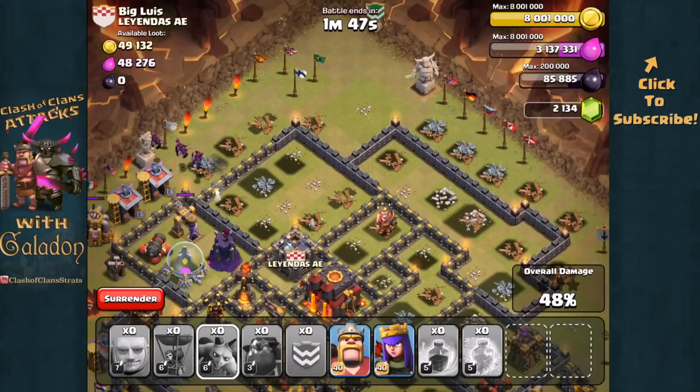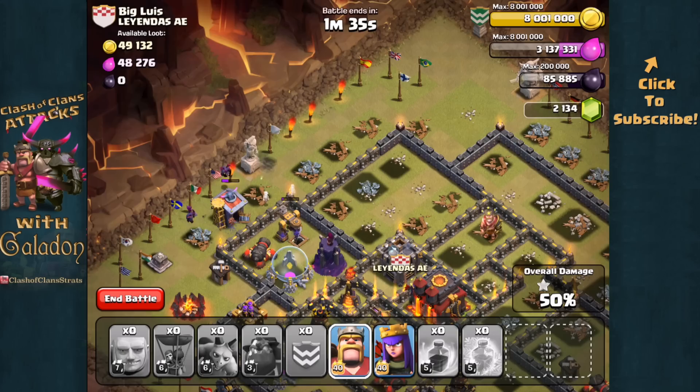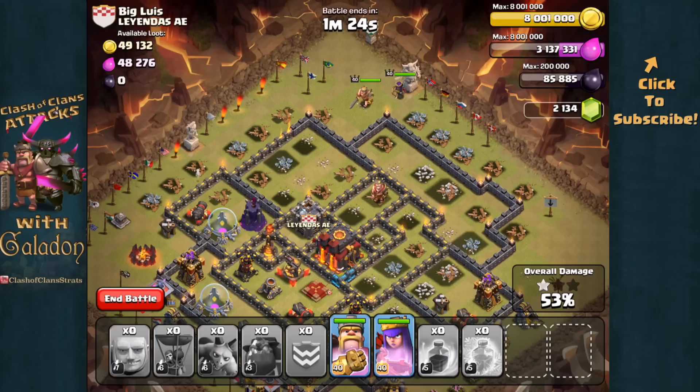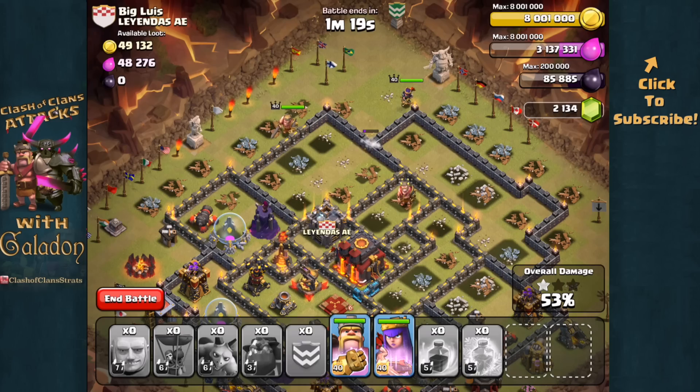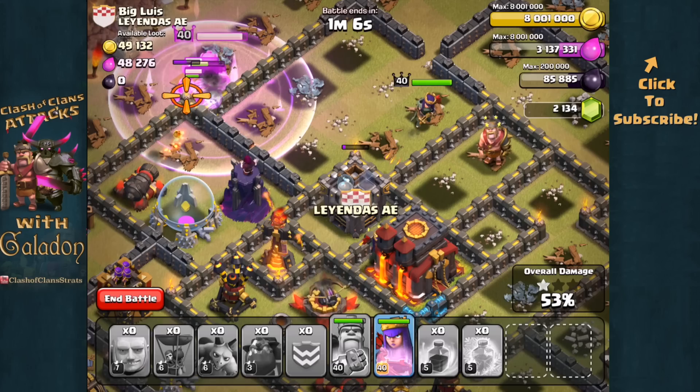We're going to get ready with the heroes and bring them in after the town hall. 49% — come on, let's get 50. There — okay, so we got 50%, we can breathe easy. Let's focus on the town hall. One of the infernos is down, so from the right-hand side please go after the town hall — the king first and then the queen. Alright, the king has gone off but the queen is definitely focused on town hall targeting. Go after that clan castle and then take the town hall out. The king is quickly getting damaged — we're going to use his Iron Fist and let him wander off, he really is a non-issue at this point.